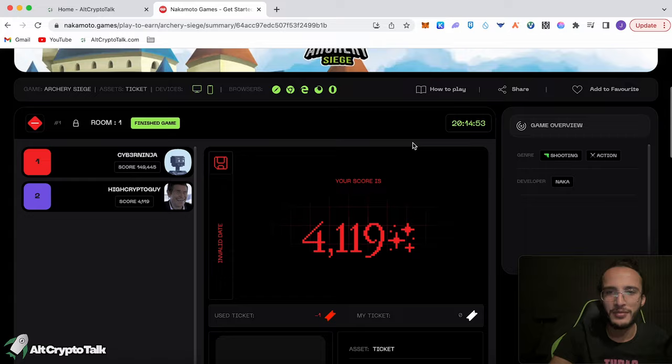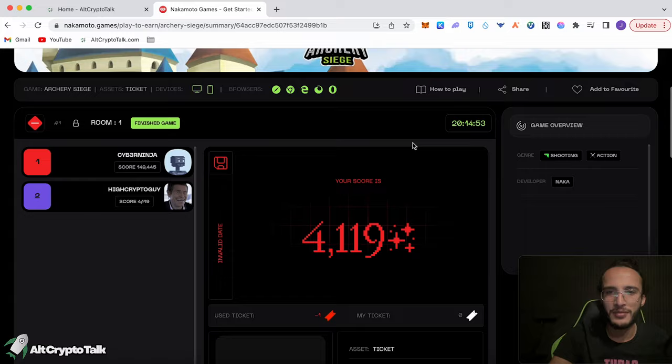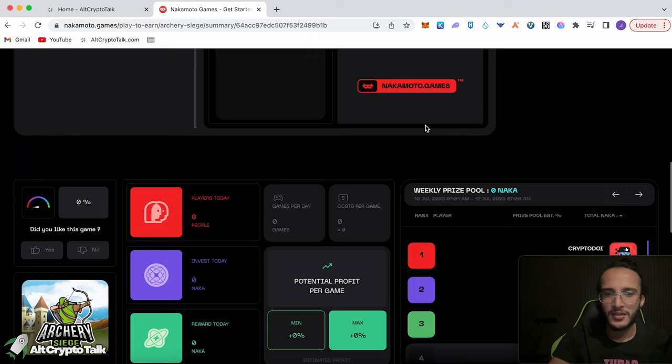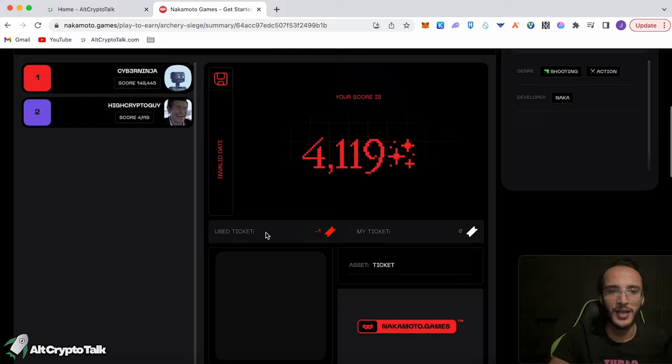So what happened here? Did I win anything? Nakamoto Games — weekly prize pool, potential profit: zero. Estimated profit: nothing. Give the page a refresh, maybe something changes. I'm definitely not doing so well. Cyber Ninja on the other hand is one of the top players — 149,000 points. I've only got 4,000 from that. You can buy a few more tickets and play again, but let's check out the other games.